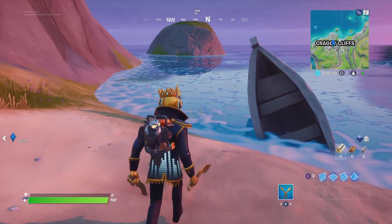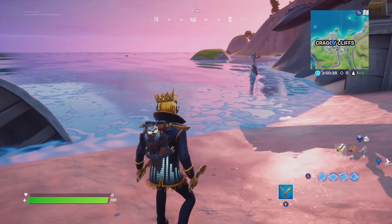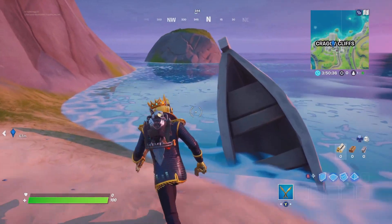The water level at Craggy Cliffs is going down a bit because this was like covered in water before, but it's going down slowly.